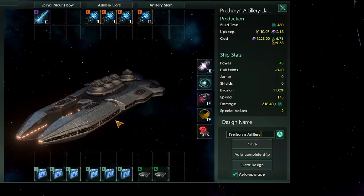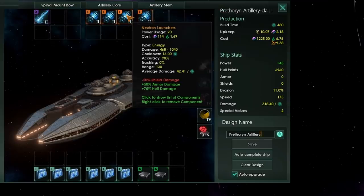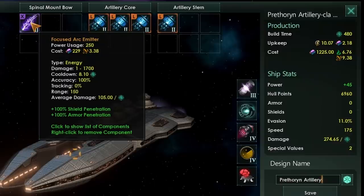This carrier design is going to form the mainstay of any anti-Prethorian defense, though it isn't going to have quite the same fire output as an artillery battleship. For that reason I would recommend running around 50 to 70 percent of your fleet with artillery battleships - this is going to be the workhorse of your fleet when dealing with the Prethorian in terms of damage output, whereas the carrier is going to serve more of a defensive capacity. As usual, I have gone with auxiliary fire control to maintain 100% accuracy where possible.